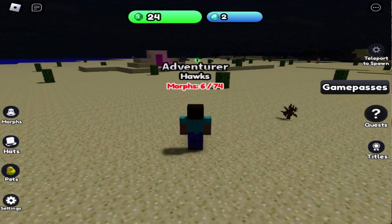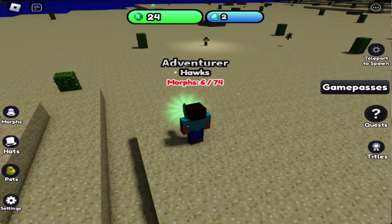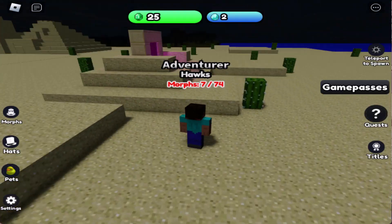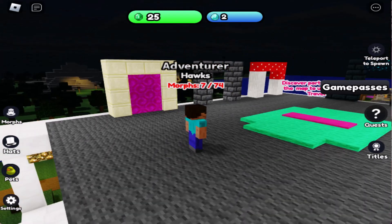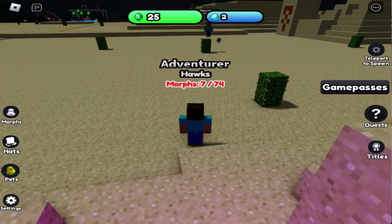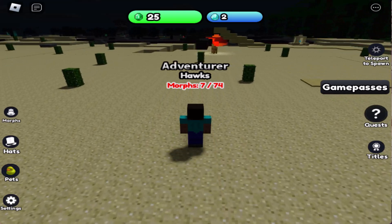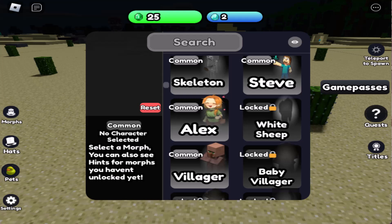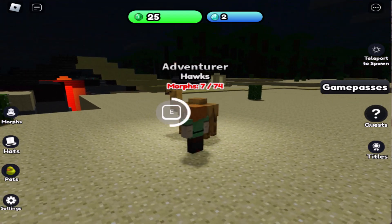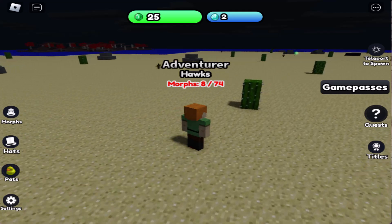I'll keep going until about 30 minutes passes, whatever comes first — which is probably gonna be that. Is that a baby husk? Oh, it's just a husk. What happens if I go through here? 'Discover portals around the map to unlock fast travel.' Okay sure, let's go this way. I saw a camel over here. Sorry about that popping open and shut, but I can't control it.